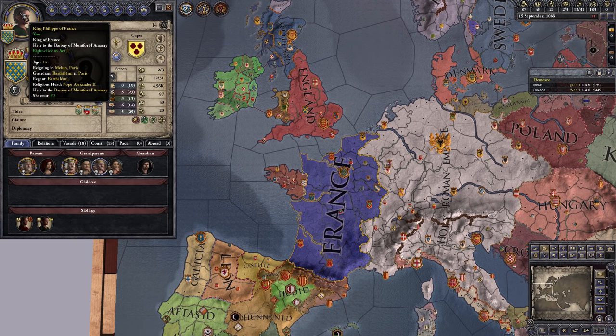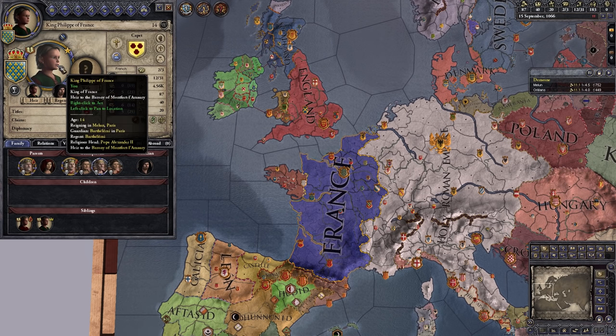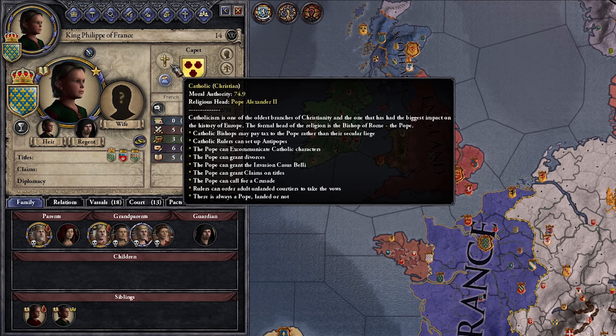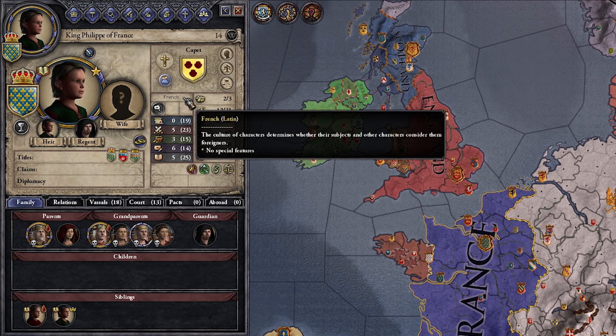Your character sheet. We're King Philippe of France. We don't have all of our traits yet because we are underage — we're only 14, as you can see by hovering over our face here, and you're an adult at 16. This is our main holding, which is the kingdom of France. This is the succession line. We are Catholic, which is a Christian denomination — it says our religious head and everything. Our government type is here; we're feudal, of course. Our culture is here; we're French, which is a Latin culture.